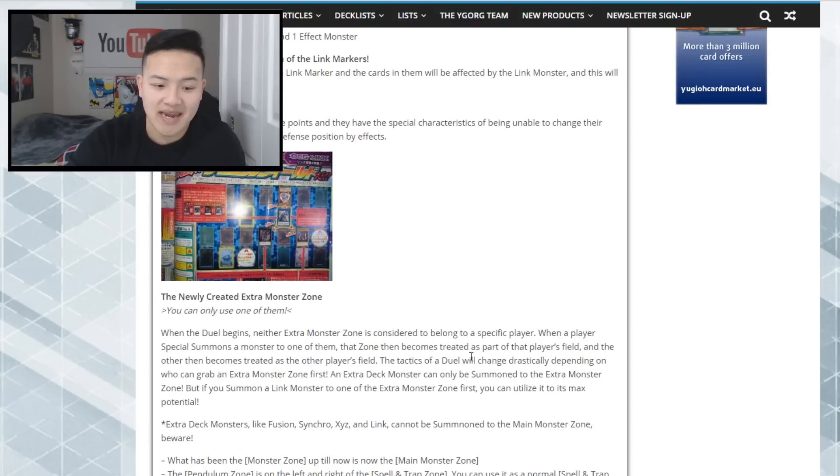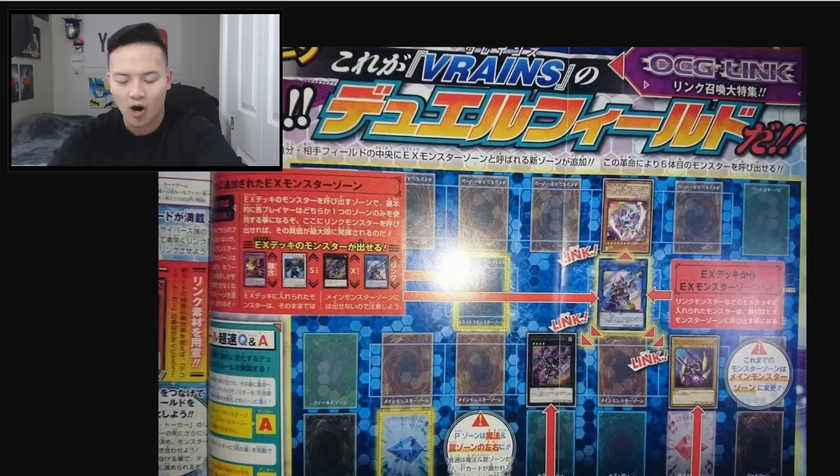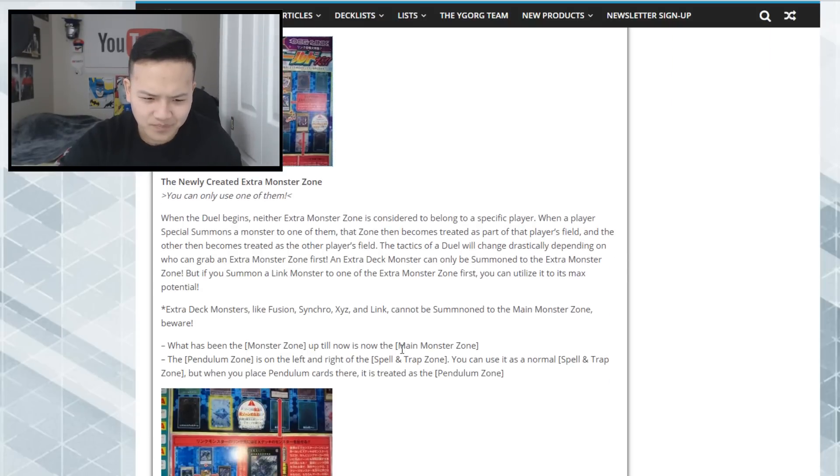Now in the game of Yu-Gi-Oh we have a new extra deck zone. Our standard field has five monster zones, our back row, the field zone, the graveyard, and the banished pile. But the major difference with this new playing field is that the pendulum scales are moved to your spell and trap card zone — which is crazy. This literally hurts pendulum players so much, because sometimes they need to use their back row. If you activate pendulum scales, those scales are now in your spell and trap card zone, so you only have three more slots left for back row.